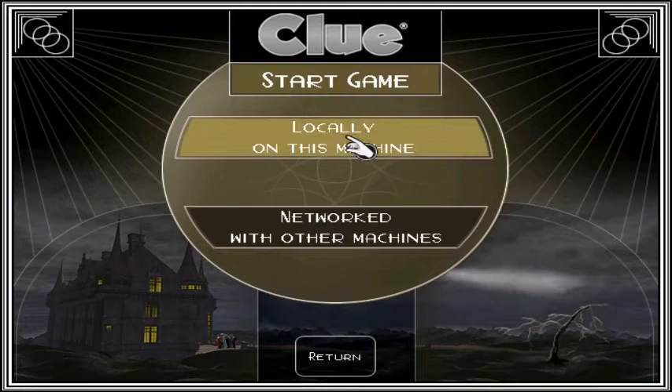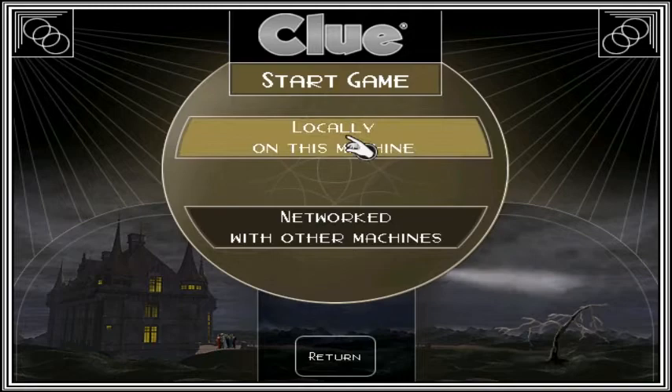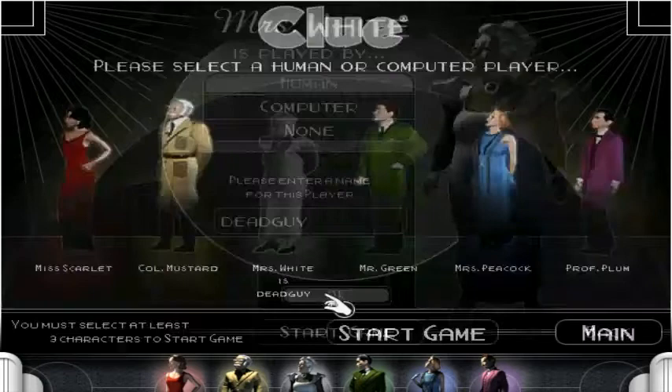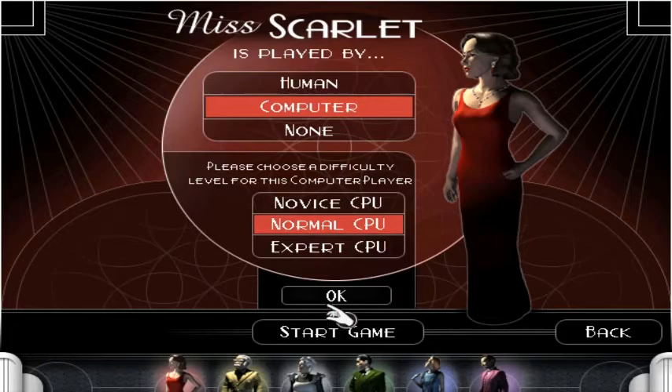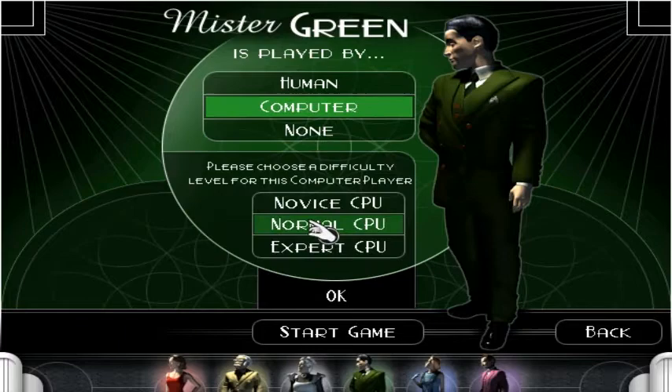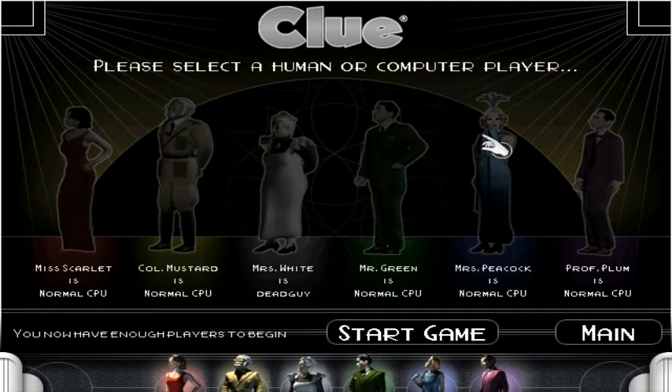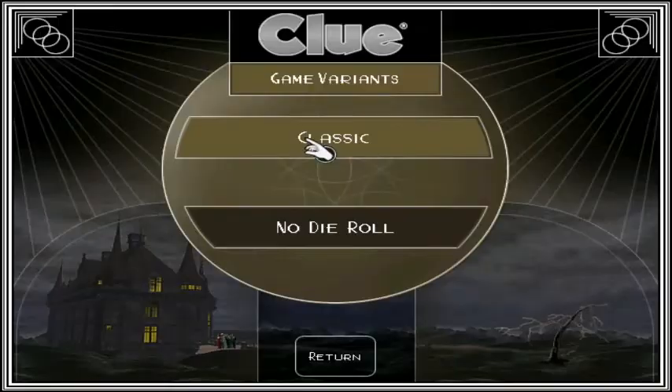Without further ado, let's get into the game — locally on this machine. I think I'm going to be Mrs. White, because I feel like she's overlooked a lot. I'll go with the usual. I'm going to add all six people, because the game is tougher with all six playing — you get fewer clue cards obviously, and it makes for a longer game. The fewer players you have, the shorter the game goes. Let's start this game, we'll just go classic to begin with.